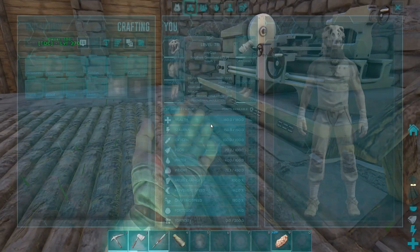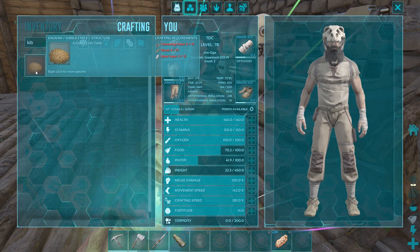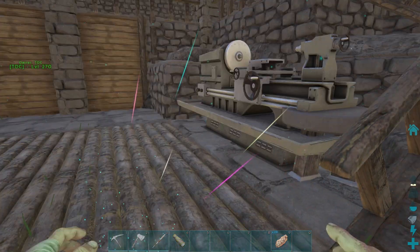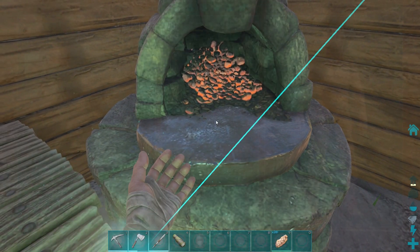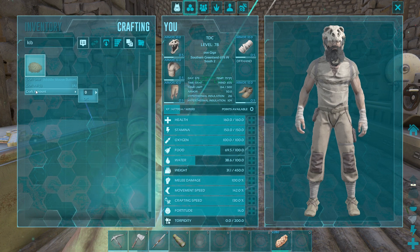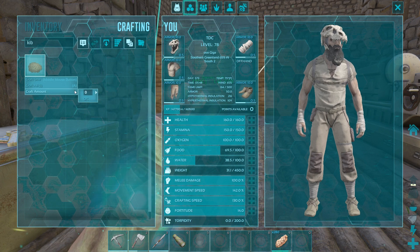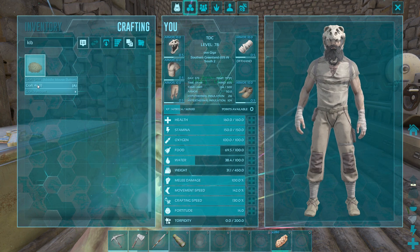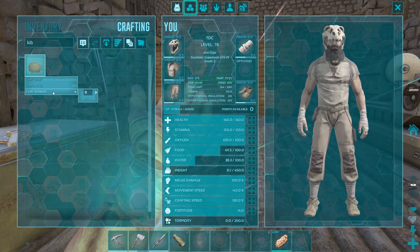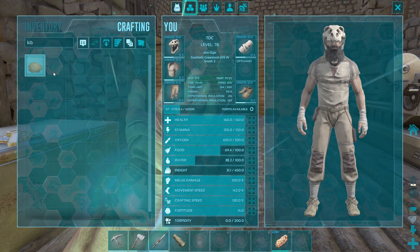What does the kibble table need? 15 cementing paste, 75 wood, and 15 metal ingots. This I think has to be like the best new feature — the craft amount. This is baller, dude. That is so useful because it used to be such a pain — you had to craft all and clear queue, or just sit there and double click until you got the amount you wanted. So this is a huge improvement. Let's go ahead and craft this guy.